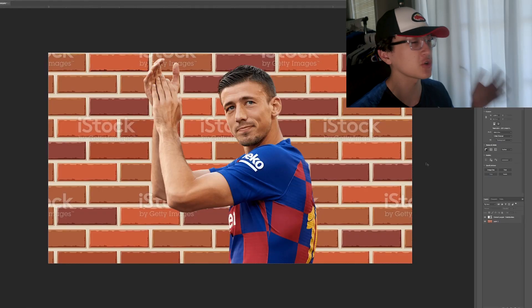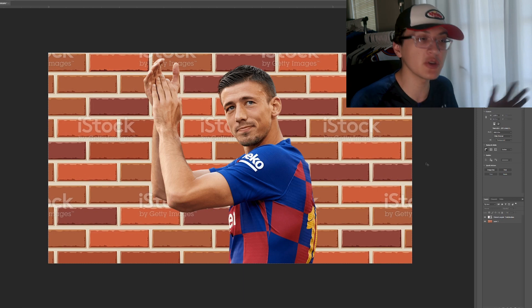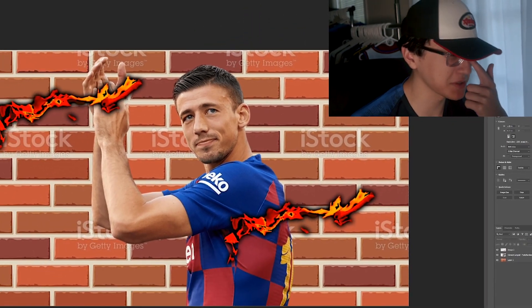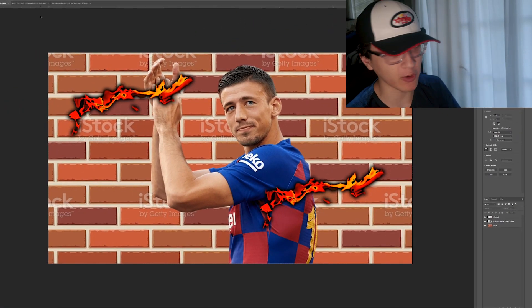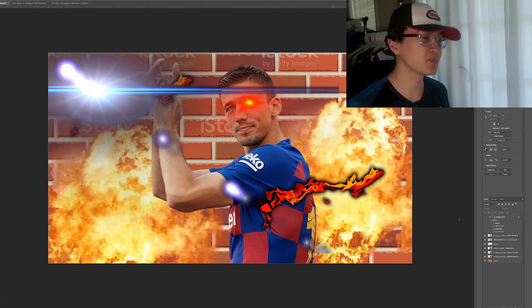Next we need a background, and what's the first thing that pops up in anyone's mind whenever they think defending? Wall. That's right. Brilliant — doesn't that just look fantastic. Now next up we need effects in general, whatever you could think of. We just need something that'll really grab the attention of the viewer. Oh yeah that's looking good but we need more. We're getting there but we're just missing something. Perfect.